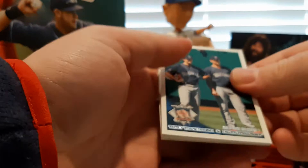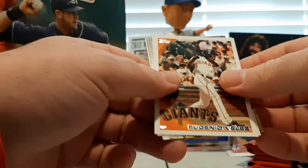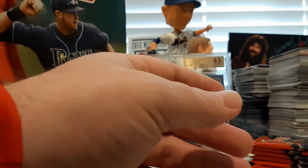Tulowitzki and Matt Holliday All-Star game. Soriano — Rafael Soriano. Jim Thome. There's a Henry Blanco, Scooter-O, and an Ichiro. Eugenio Velez. And then a Strasburg and Walter Johnson Legendary Lineage insert. A Roy Campanella million card giveaway. And a Kurt Suzuki Topps Tax.